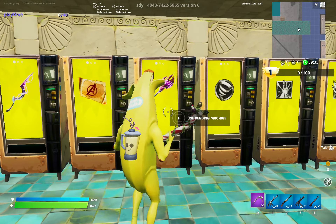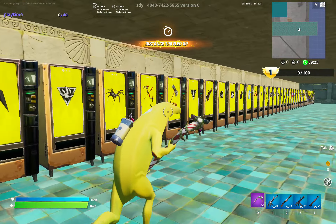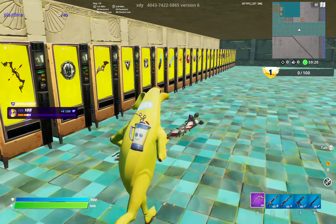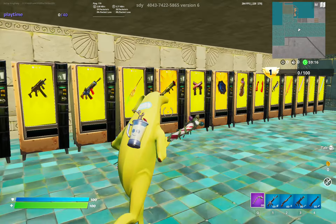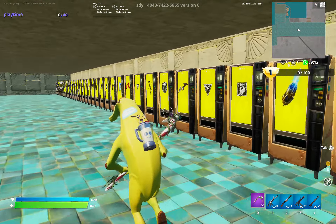So this is super cool. You can get all this stuff in the game and use it in creative. We have the save the world mythics, the treasure map from Avengers 1, the mythic drum gun — that is already in the game now — and we have the Stormbreaker, the Iron Man gauntlets, and the Captain America shield.